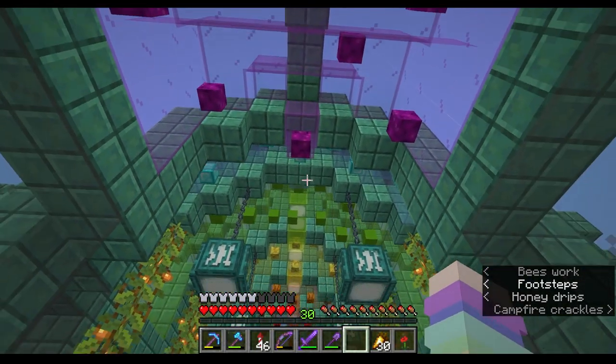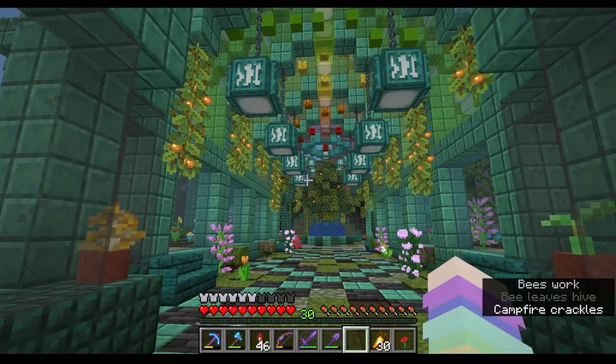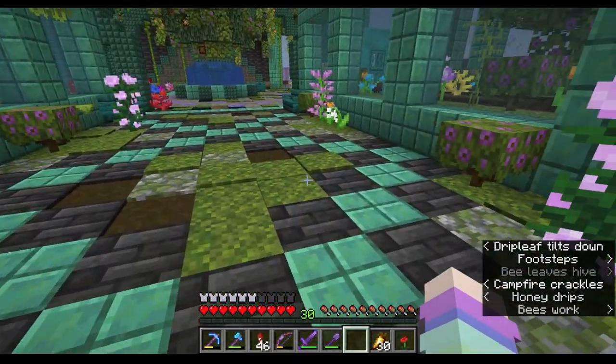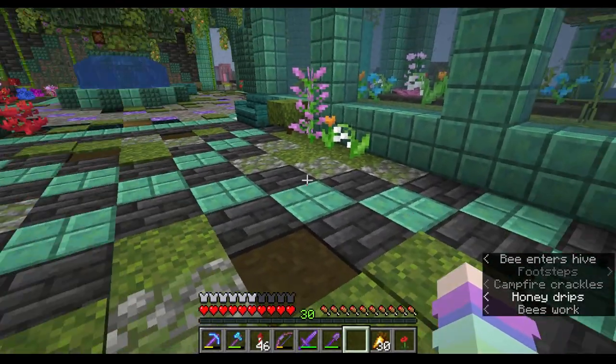I used a bunch of little mini blocks that we have from our Vanilla Tweaks mod, where the Wandering Trader comes around and you can trade for mini blocks. Then a fun little pattern here on the floor with a lot of moss and stone.